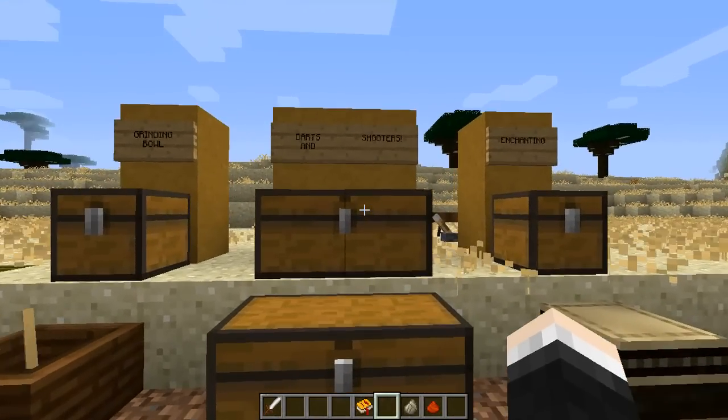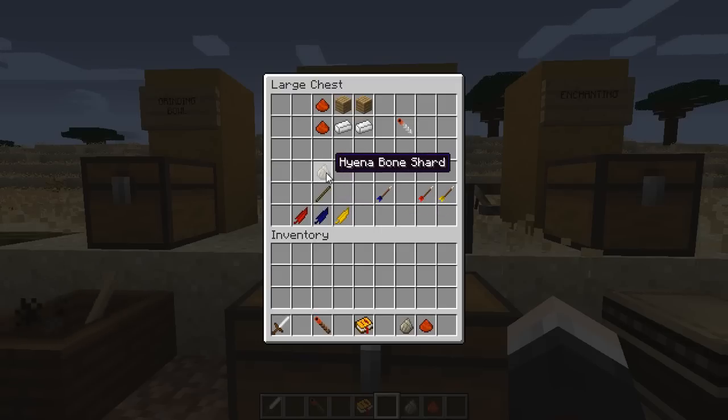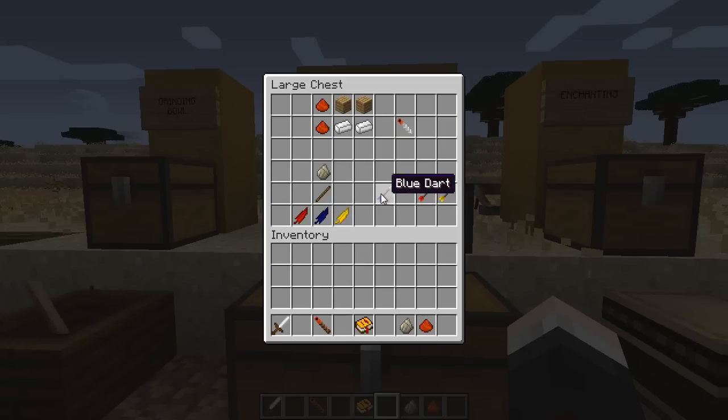Moving on to darts and shooters - some of the new weapons in this mod. We've got two recipes for two different types of shooters. The dart shooter takes two oak wood planks and a piece of ground mango. There's also a silver dart shooter, which is a bit more accurate with more uses, requiring two silver ingots and ground mango. The darts that power these shooters are made from one of three colored feathers, a stick, and a hyena bone shard for the tip.